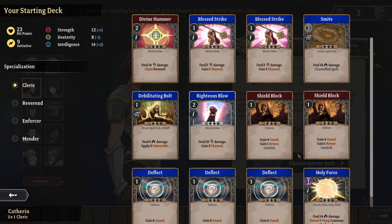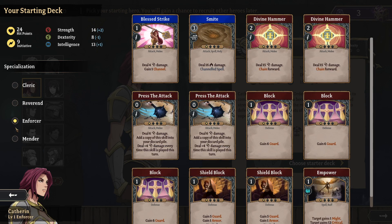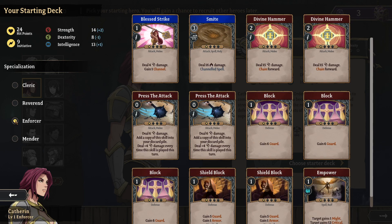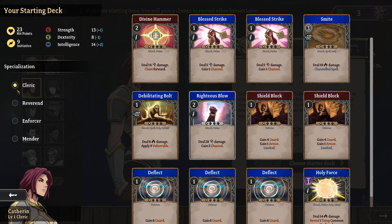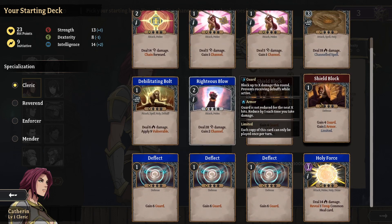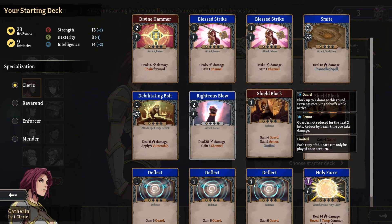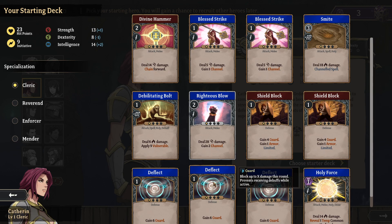Let's choose our starter deck. We've got specializations: Cleric, Reverend, Enforcer, and Mender — and the stats change with each. Cleric gets Divine Hammer, Blessed Strike, Smite, Debilitating Bolt, Righteous Blow, Shield Block, Deflect, and Holy Force — no healing. Reverend gets three Blessed Strikes, Debilitating Bolt, Prayer which gains focus, Smite, two Shield Blocks, and three Deflects. Reverend gets a bit more intelligence.